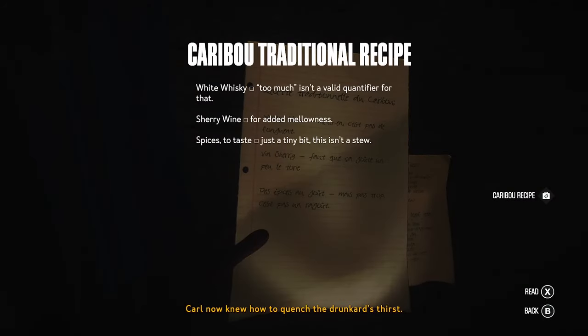'Carl now knew how to quench the drunkard's thirst.' White whiskey - too much isn't a valid quantifier. Sherry wine for added mellowness, spices to taste - just a tiny bit. This is like a stew. So I need white whiskey, sherry wine, and spices. I have the sherry wine - spices I may have to look for, same with the white whiskey.